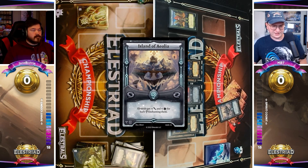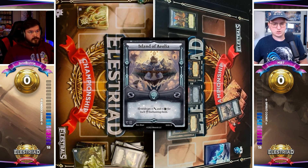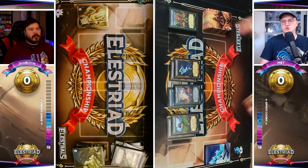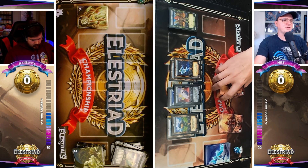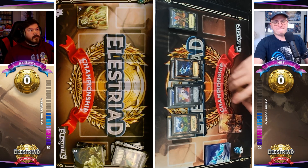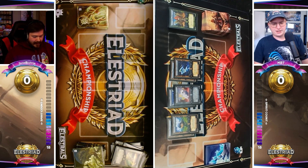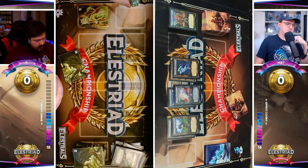We know MBT has his Resting Under Laurels and stuff, but Earthquake is like the guaranteed — it's going to work, it's going to do what you need it to do, and you're going to be able to pop the strongest Elestrals that way. He's going to cast his Jolten out. Jolten is able to search out different stadiums — he's going to grab the Island of Aeolia. That's going to allow him to buff up that Hydrake and any other Wind Elestrals he has in the future. He's not going to cast the Island of Aeolia right now, but he has that as an option and he's going to attack Boffin for three directly.